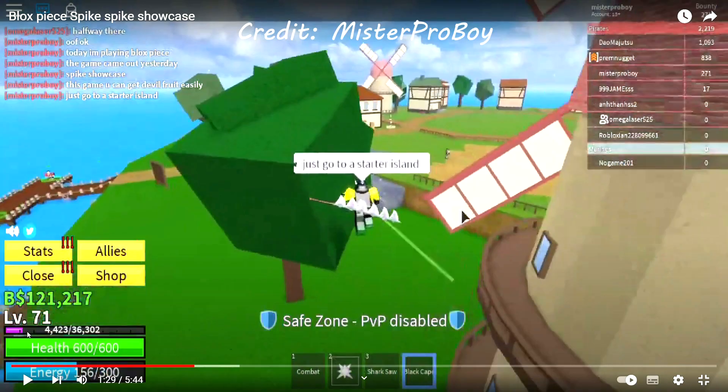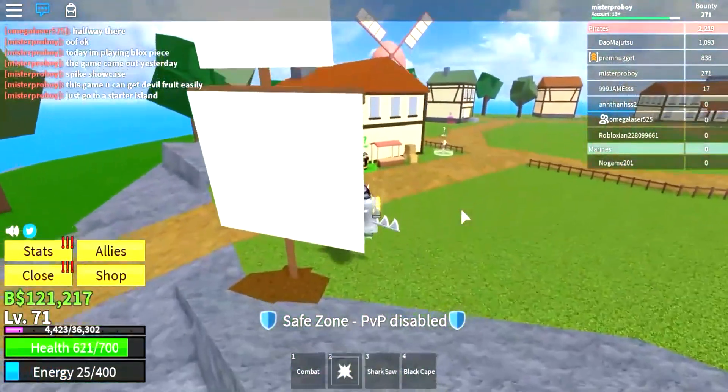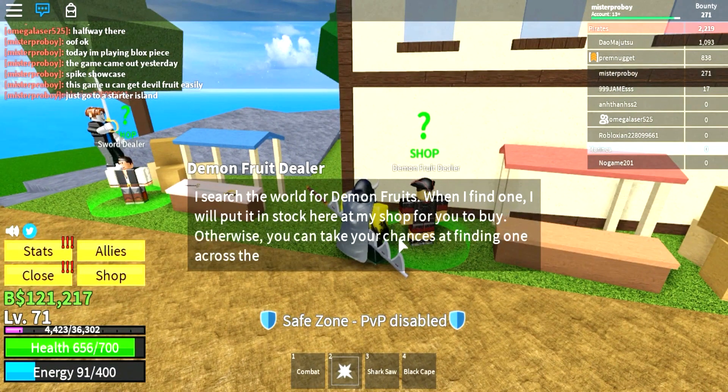Now that I'm back from reviewing the bomb fruit, this time we are going to look at the spike fruit. Just like the bomb fruit, the spike fruit went from being one of the worst two fruits to getting improved gradually in update 17.3, the update of the fruit revamps. So how horrible was spike a couple of years back? Spike fruit was the second cheapest fruit of all time, the cheapest being the bomb fruit. Spike fruit only cost $7,500 and was always in stock like the bomb fruit.